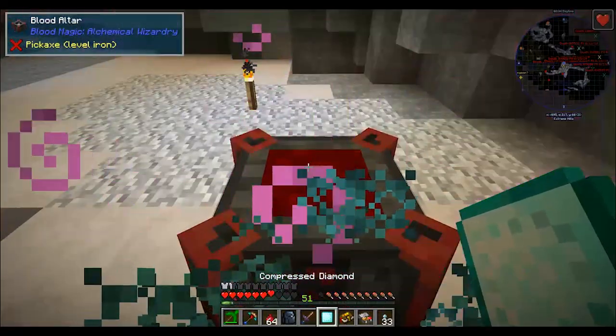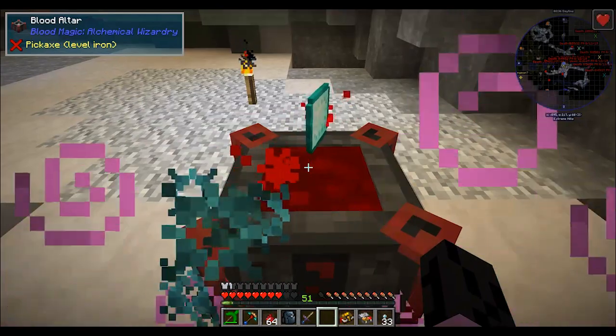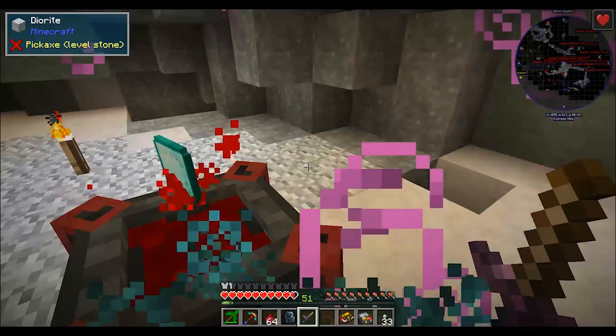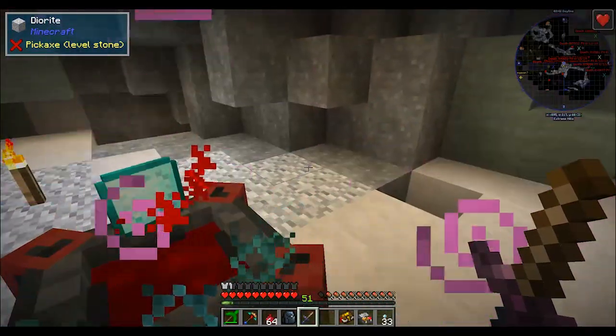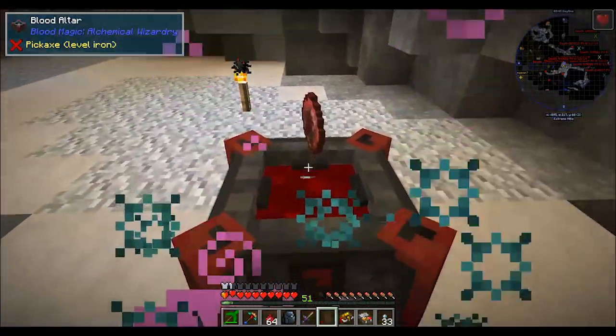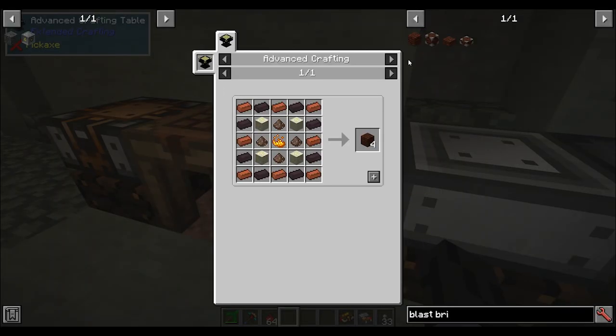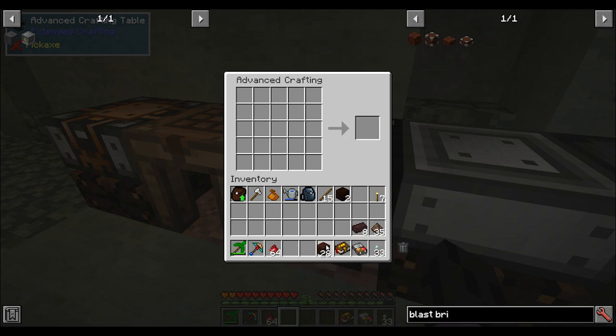In a moment here I will turn that compressed diamond into a weak blood orb, and I didn't need anywhere near as much blood as I thought I did. Now we're making blast furnace bricks so we can make steel so we can make a tool forge.